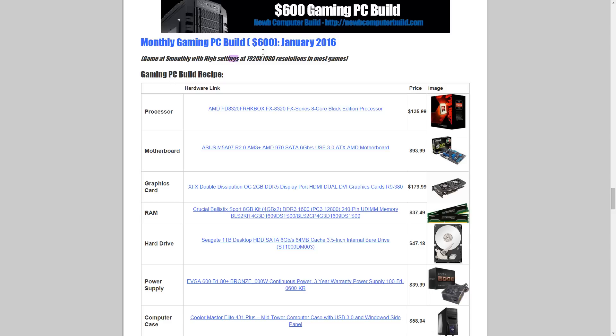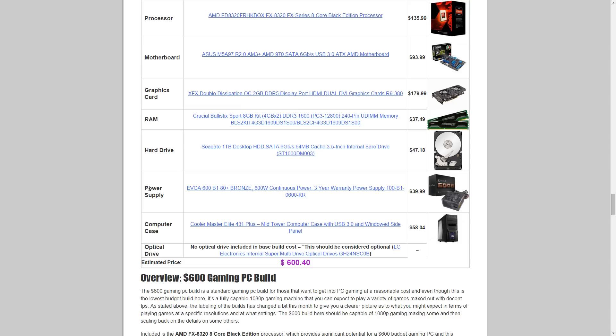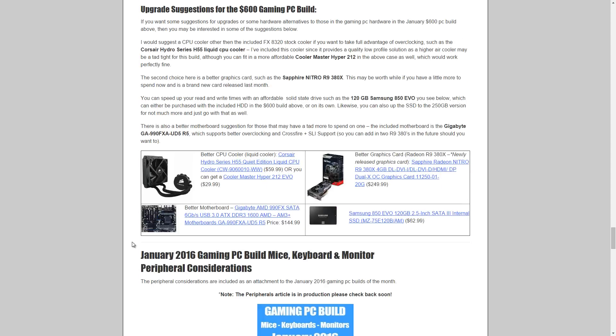The final build for January 2016 is the $600 gaming PC — specifically the 1080p build. It will max out some games and you may need to scale back in others, but it will handle most mainstream gaming. The processor is the AMD FX-8320 8-core Black Edition at $135.99, paired with the ASUS M5A97 R2.0 motherboard at $93.99. The graphics card is the XFX R9 380 at $179.99. RAM is an 8GB Crucial Ballistix Sport DDR3 kit at $37.49, a 1TB Seagate HDD at $47.18, EVGA 600W power supply at $39.99, and the Cooler Master Elite 431 Plus case at $58.04 — coming to nearly $600.